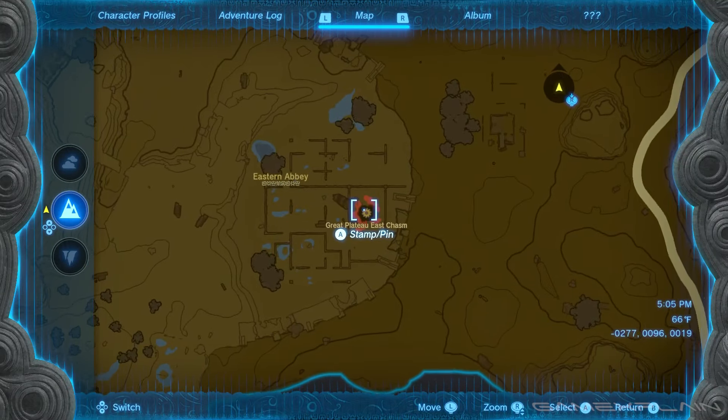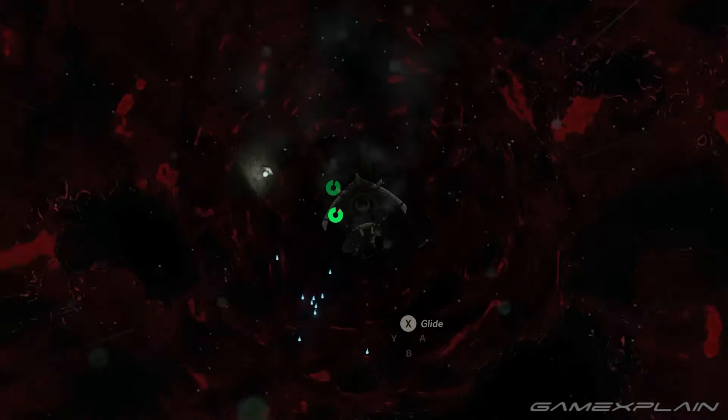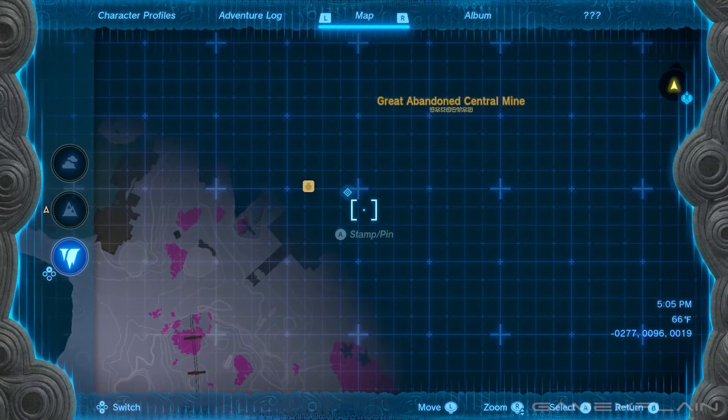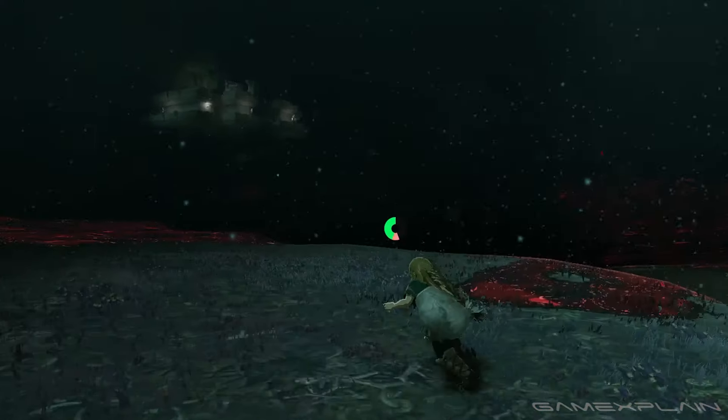Next, you'll head to the Eastern Abbey, where you'll find the Great Plateau East Chasm, which you'll swiftly jump down into the depths. Using bright bloom seeds to light your way, your destination is a few paces west to the Great Abandoned Central Mine, which shouldn't be too hard to find as it's covered in lights.